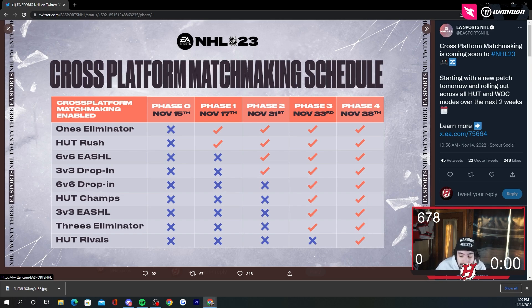Phase 2 — November 21st. Ones Eliminator is still active, Hut Rush, and then 6v6 EASHL. That's a pretty big one, a lot of people play that. 6s could be a little bit scary, but I'm hoping it's no issues and runs smoothly. That's gotta be the goal.